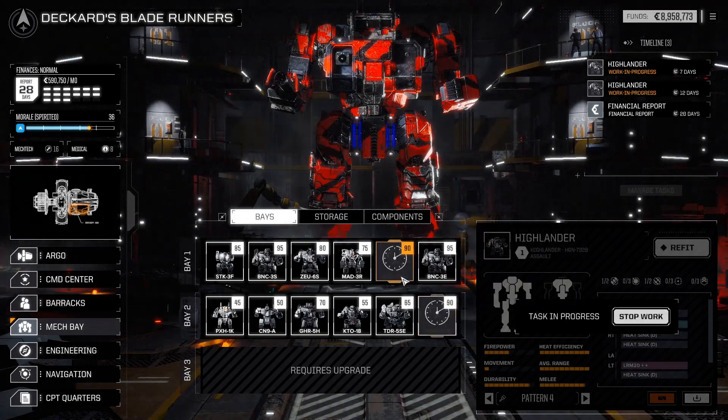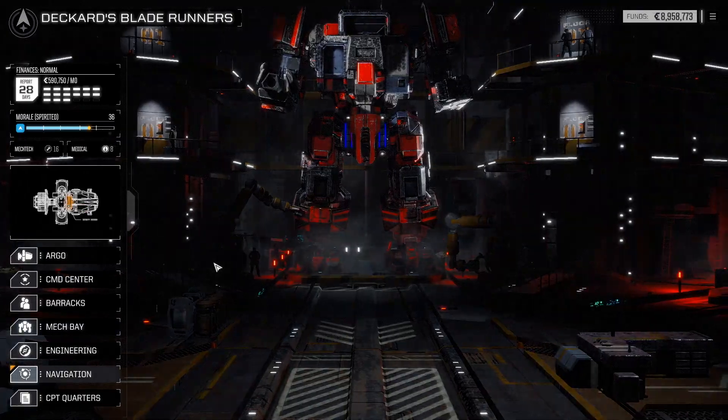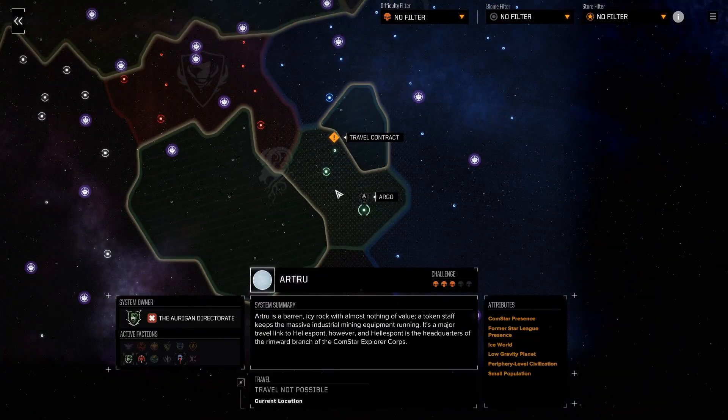We're going to see what it looks like - both of these Highlanders are pretty nice machines. We'll mess with their paint jobs on the way there. There are seven days and 12 days worth of work before we get that Highlander, and we're in a position where we don't have any jobs, so let's take a look at where we're at and where we can go for some jobs.